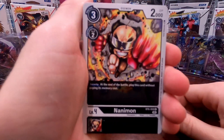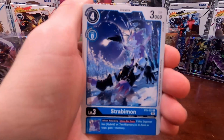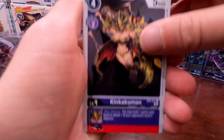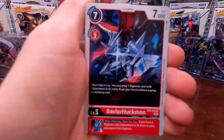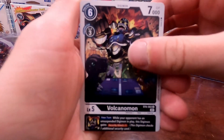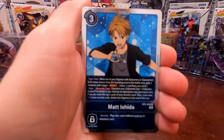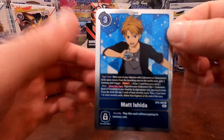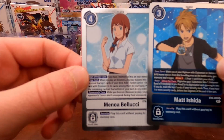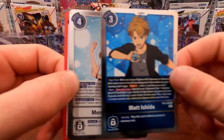All right, so pack one: we got that Nanimon, Bakumon, Asuramon, Strabimon, BigMamemon, Kinkakumon, Megadramon, and Saviorhuckmon. Got the Volcanomon, a Howling Memory Boost option — our first rare. We got the Tai Kamiya tamer card, the first Matiemon tamer we've pulled, and our second rare is the Mimi Tachikawa tamer card.